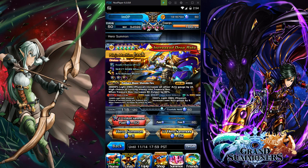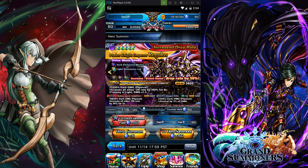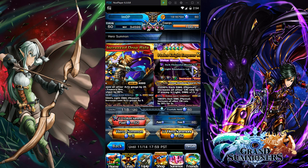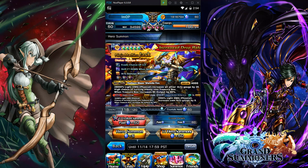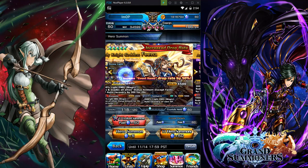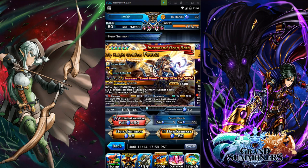Now going on to Ninja Jack. Jack is OG — he was here at the beginning of the game too. He is a solid unit, though not a lot of people know about him. I wasn't playing when he came out so I don't have him.